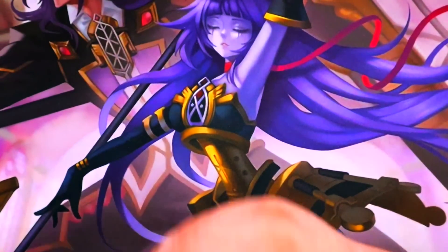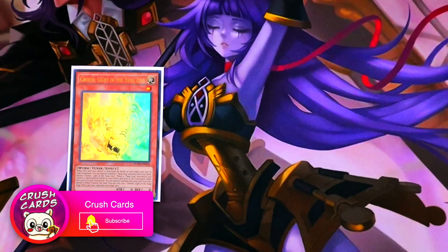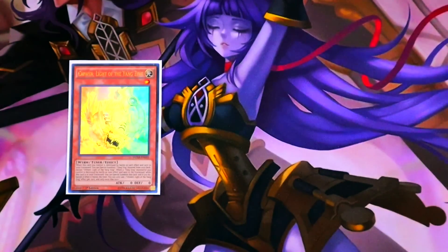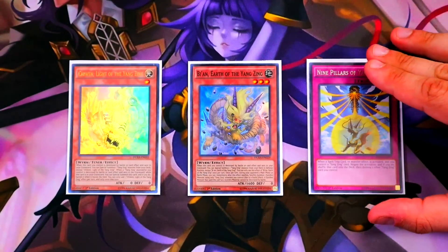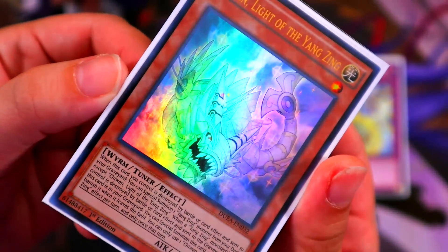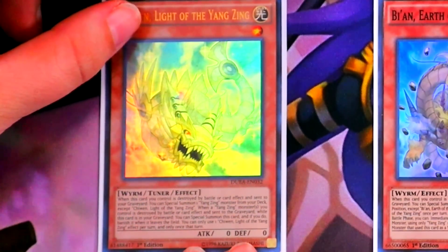Speaking of Denglong, we are playing the brand new package of one copy of Chi Wen — they're very hard to see, they're not ghost rares, they're just very old with very different foiling — one copy of Bian, and obviously one copy of Nine Pillars. Nine Pillars is our searchable counter trap now, and I cannot tell you how crazy that is for this deck.